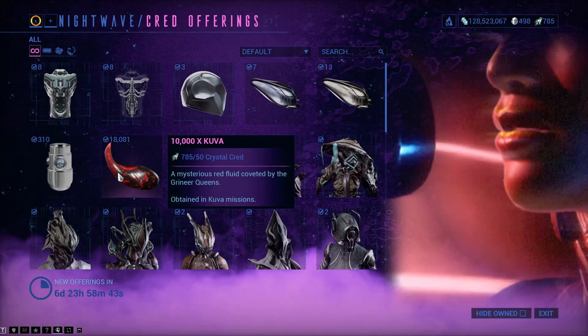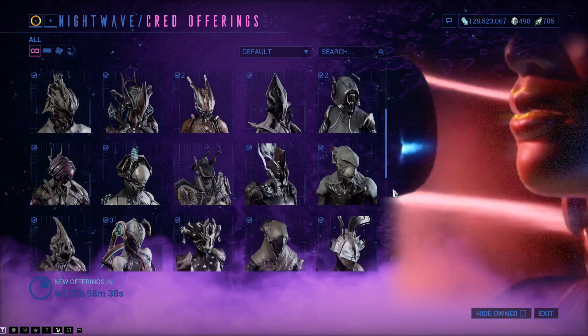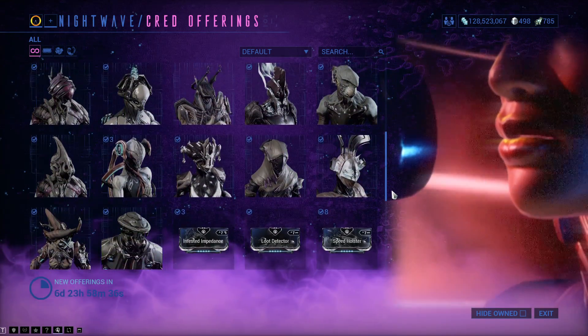Cred Offerings: Kuva, Nitain, Vauban Parts, Catalyst, Reactor, a bunch of different helmets, and 4 different frames.